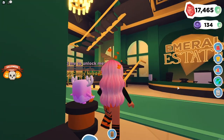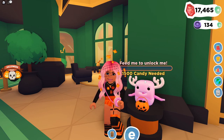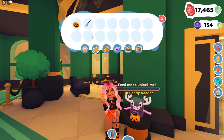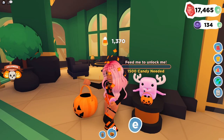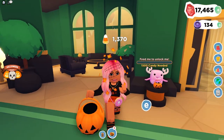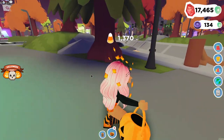Another cool feature: if you go to the Emerald Estates apartment, there is a pet that says 'feed me to unlock me.' You need to get 1500 candies, which you can get through trick-or-treating in the neighborhood — the apartments don't do trick-or-treating. I have 1370 candies already so I just need a few hundred more to get that pet. Let's go do some trick-or-treating!